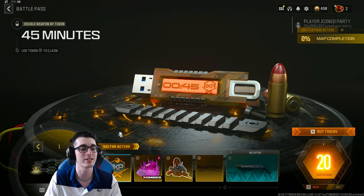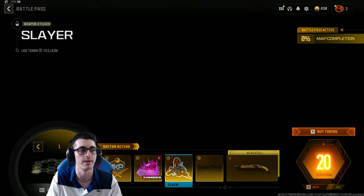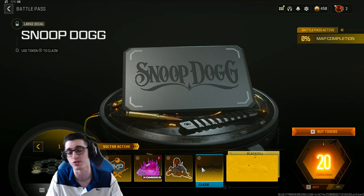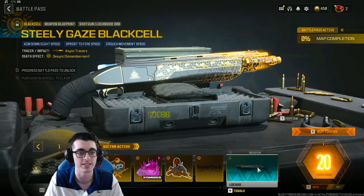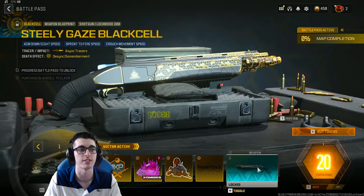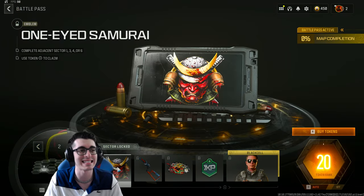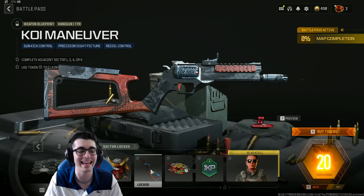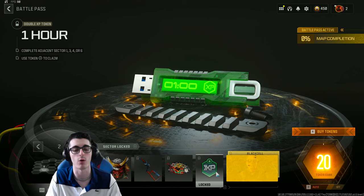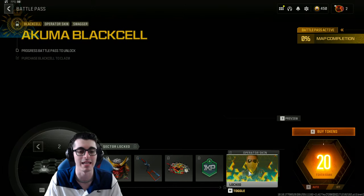For Sector 1 we have a 45-minute double weapon XP token, a Raw Ethereum Crystal zombie acquisition, the Slayer weapon sticker, and a pretty cool Snoop Dogg large decal — Snoop Dogg being the celebrity crossover for this battle pass. You're also getting the Steely Gaze Lockwood 300 blueprint with a Black Cell variant featuring tracers. In Sector 2 we have the One-Eyed Samurai emblem, the Koi TYR handgun blueprint, a Treasure's Untold large decal, and a one-hour double XP token.